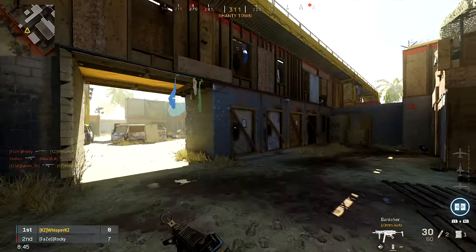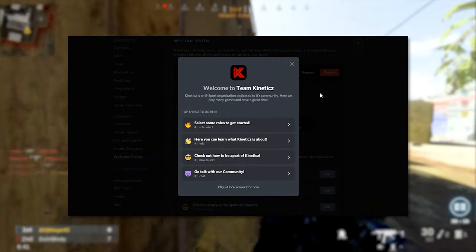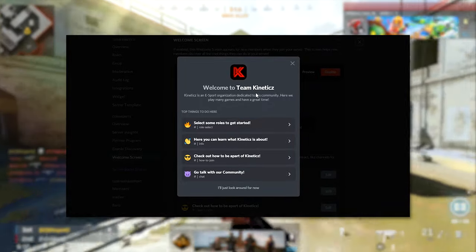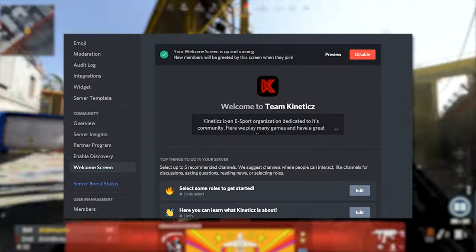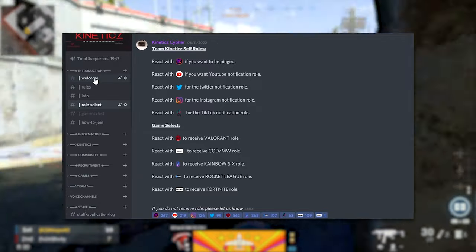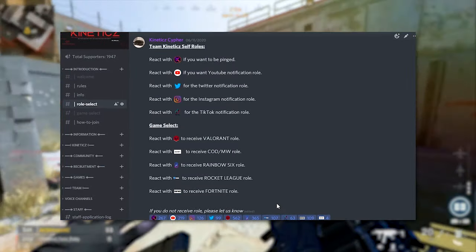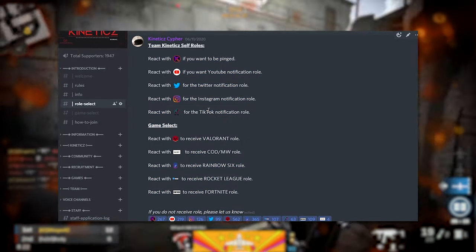This is going to give you all of the information you need to know to actually join Kinetics. I'll show you guys a little walkthrough of our Discord and how to get started. When you first join, you're going to be prompted with a welcome screen. The first thing we recommend is getting your roles — click that channel and it'll bring you to the role select, where you can select all the roles you want.